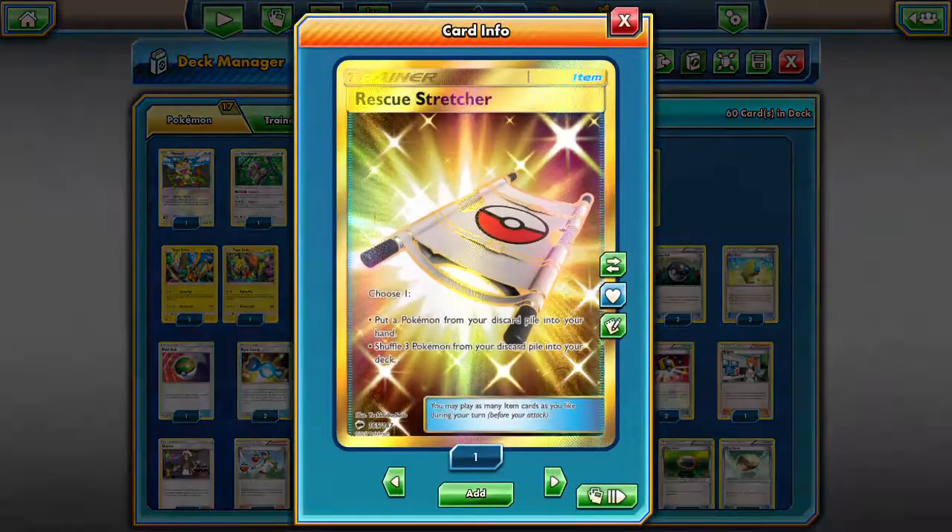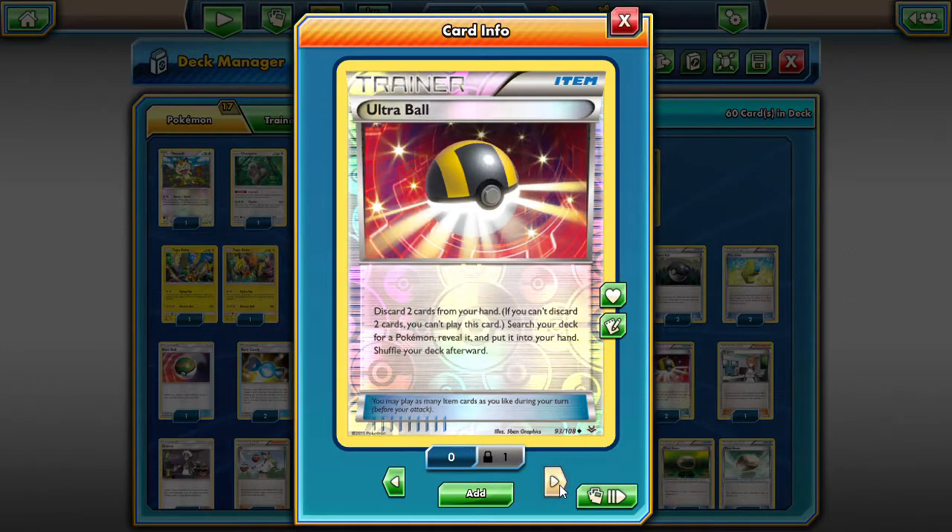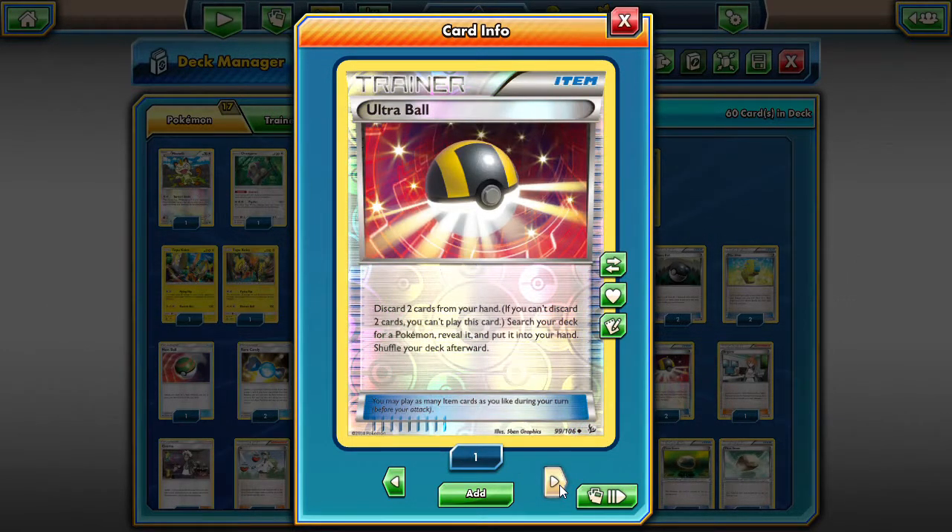We have one Rescue Stretcher to pull something back from the discard — say you lose Meowth or Oranguru early. It also works if you have to toss a Venusaur during an Ultra Ball search. Since we only play two Venusaur, you can Rescue Stretcher it back to hand so you can still evolve your Bulbasaur. And of course, four Ultra Balls — pretty standard in every deck.